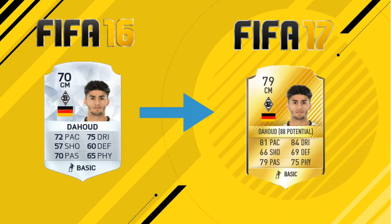The next one is Dahoud, who was heavily linked with Liverpool during the last transfer window but didn't end up making the move. He started at a 64-rated last year and got a January upgrade to a 70 silver card, but now he has a 79-rated base card at the start of FIFA 17 and an 88 potential. His stats are around 81 pace, 84 dribbling, 79 passing, and 75 physical. With the 88 potential he looks like a fantastic pickup — maybe even for Liverpool in career mode as a second-team player to promote after a season or two.